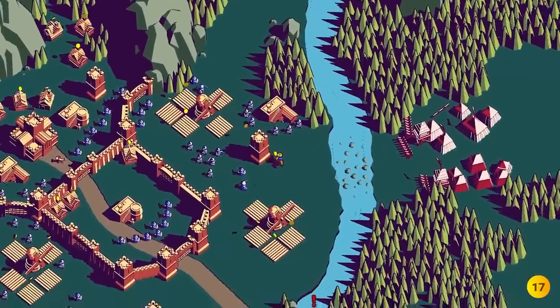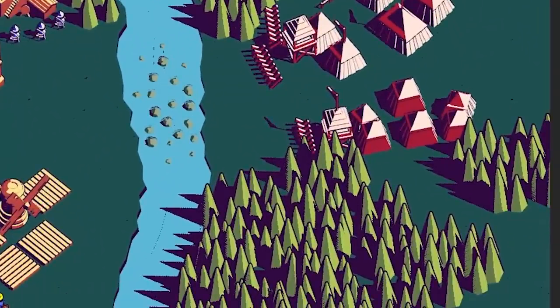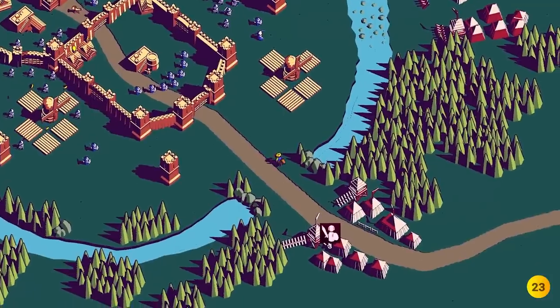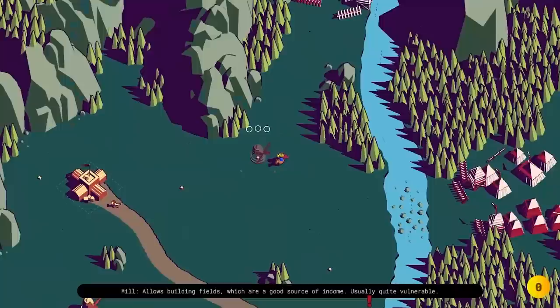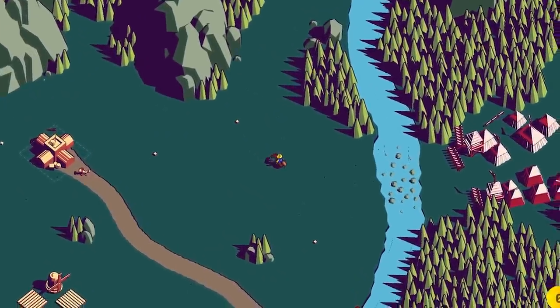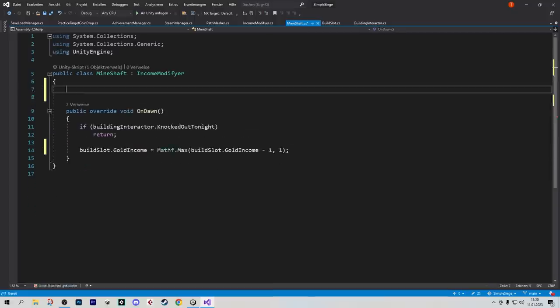We were wondering how to explain the enemy spawning out of nowhere so we tried putting a couple of enemy tents all around the base. This is one of those things that at first glance seems kind of cool but unfortunately when you spend more time with it you realize that it destroys a lot of the coziness — when your base is still empty it looks especially weird. Undo, they're gone. I'm getting back into the content grind building the functionality for the mine.